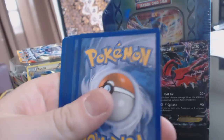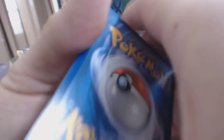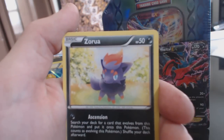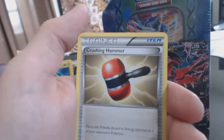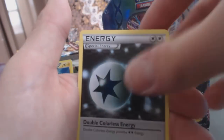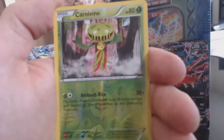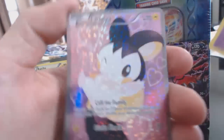I've got a Voltol and a Voltol EX. Alright, so we're on Legendary Treasures. Timpole, Zorua, Deino, Gothita, Audino, Crushing Hammer, Double Colorless Energy. A Carnivine is our Reverse Holofoil, followed by a Toxicroak, and a Full Art Emolga. Nice.